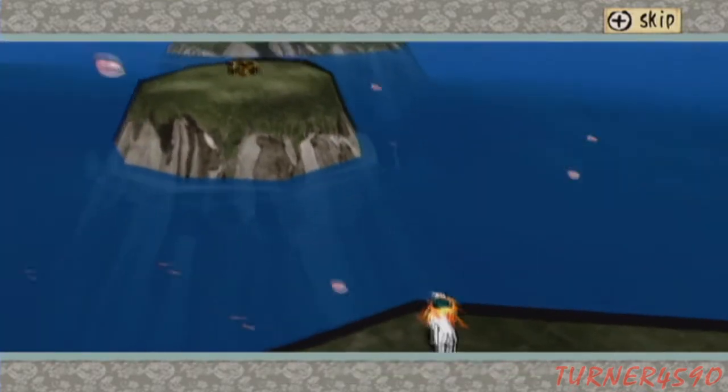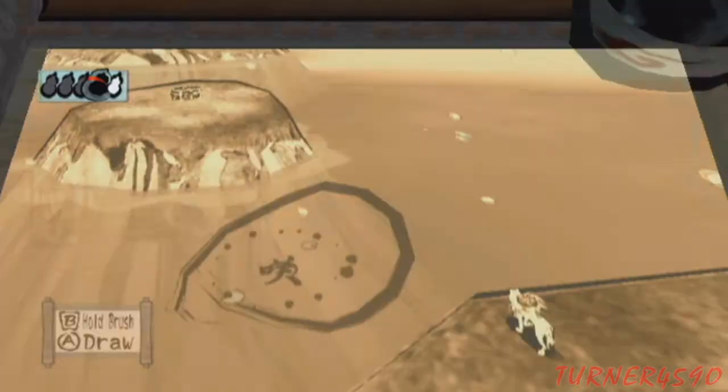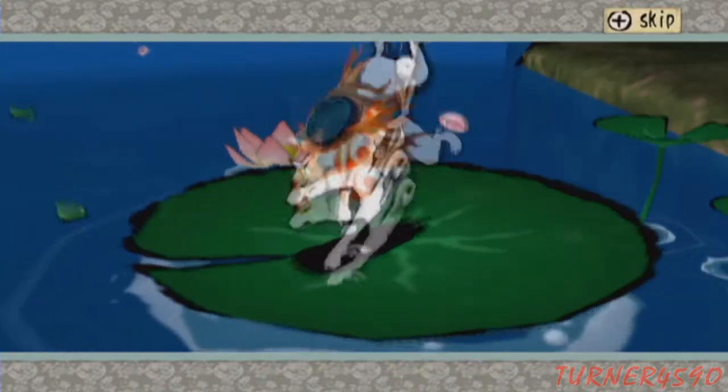Most of the brush techniques in this game are circles — it's not very complicated. Drawing a circle on the water instead of the sky or on a tree will create a lily pad.